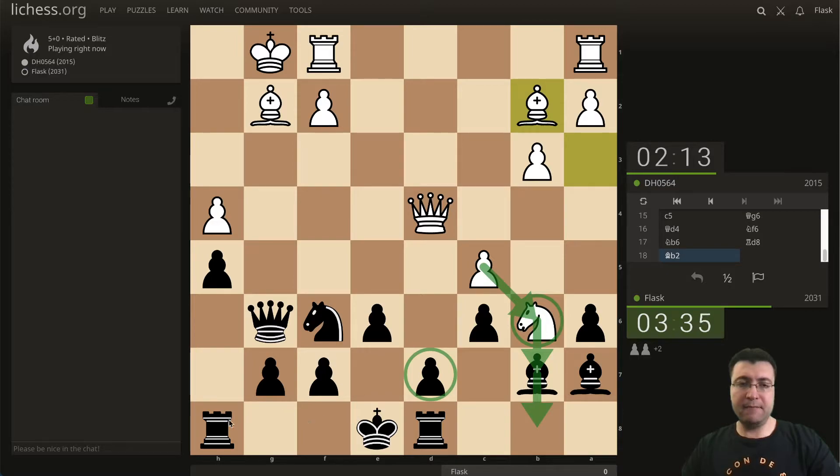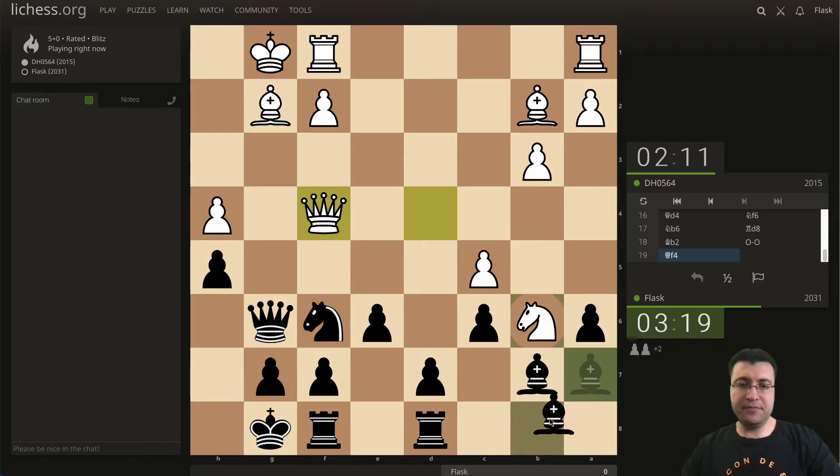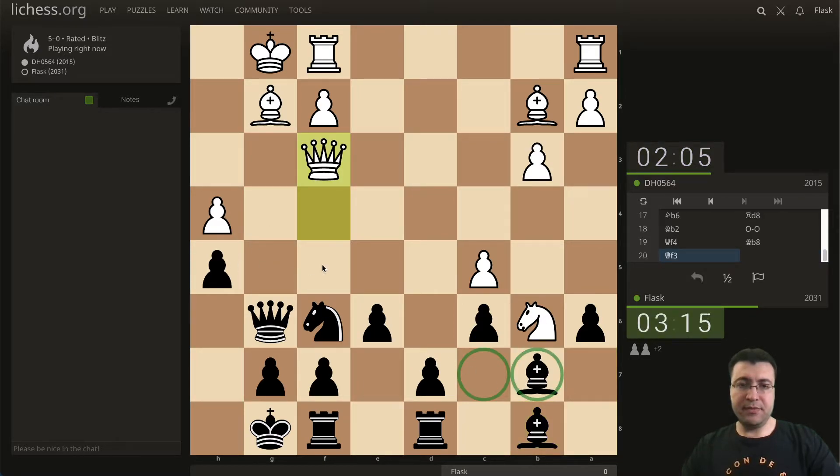I can castle, let's castle. What now — is he coming with the queen here? Let's plug this queen — the queen coming here threatening this piece. Now let's try to undermine this knight and open up some play for my pieces. How is he gonna react?